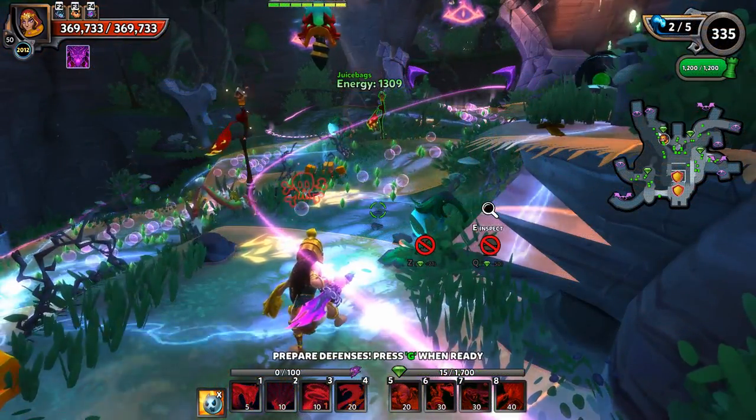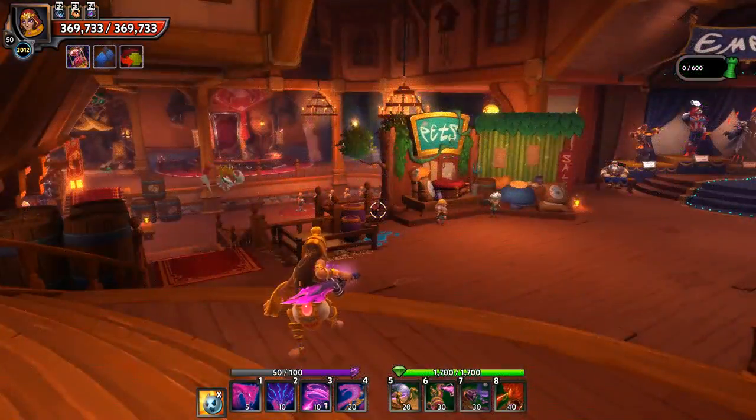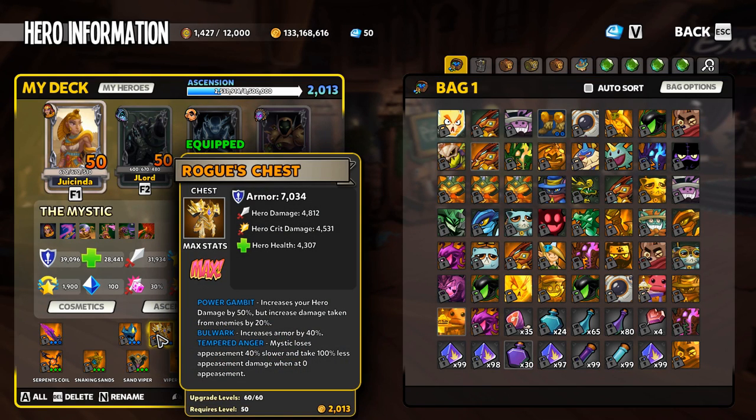At zero appeasement we have a debuff that is actually causing damage to us — unless you're using the Tempered Anger shard in the chest, which makes the Mystic lose appeasement 40% slower and takes no damage at zero appeasement.